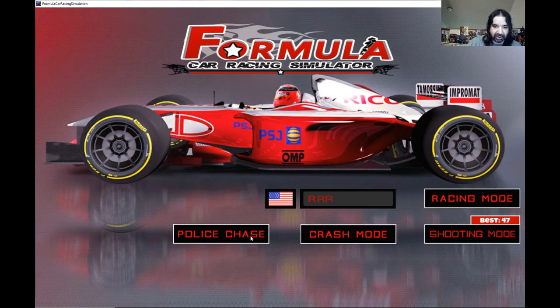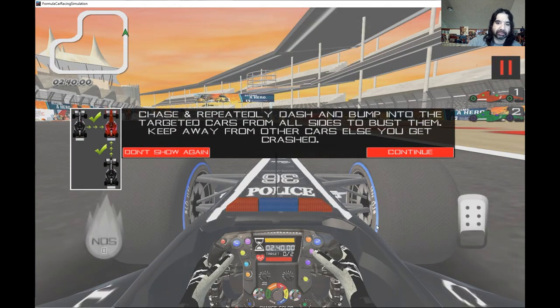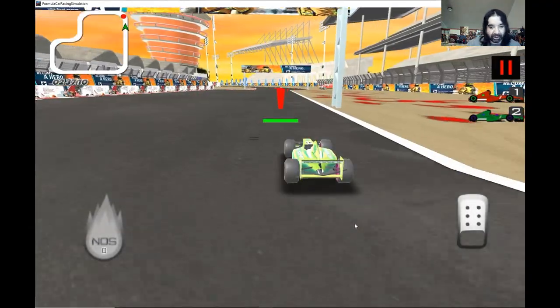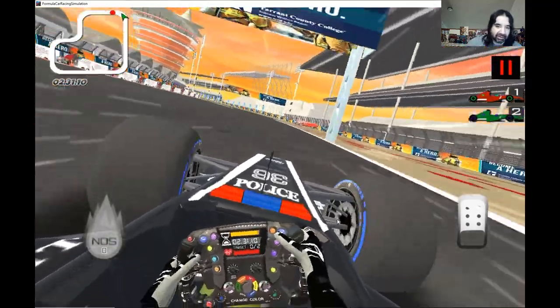Police chase — it's just crashing us. This is like Chase HQ: you chase down the target and ram them to slow them down. It has a light bar on top. Not very exciting to me — the best part is just the regular racing.